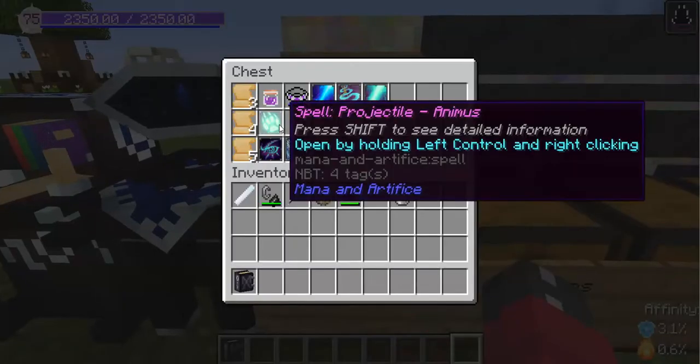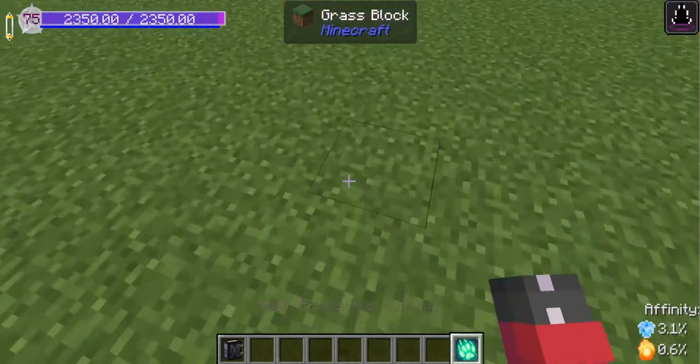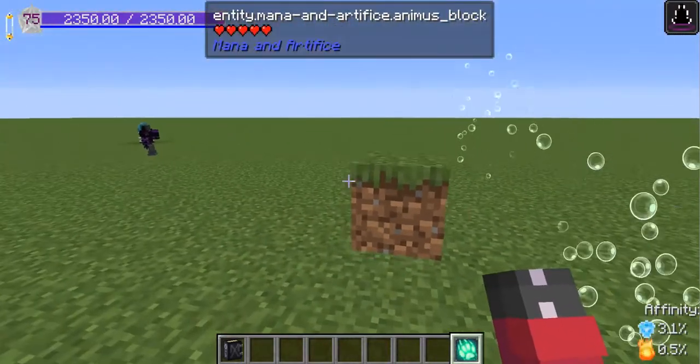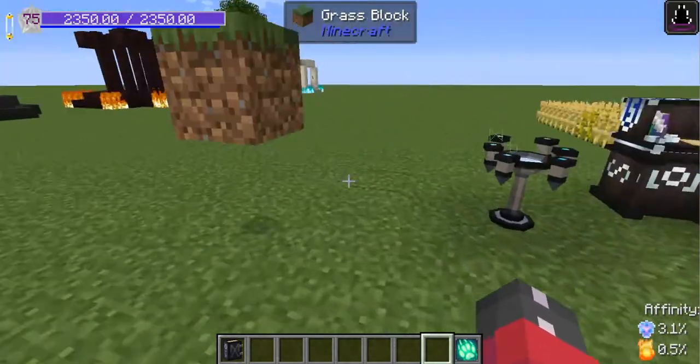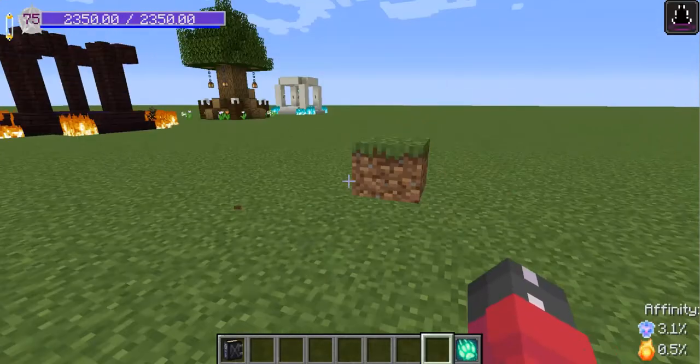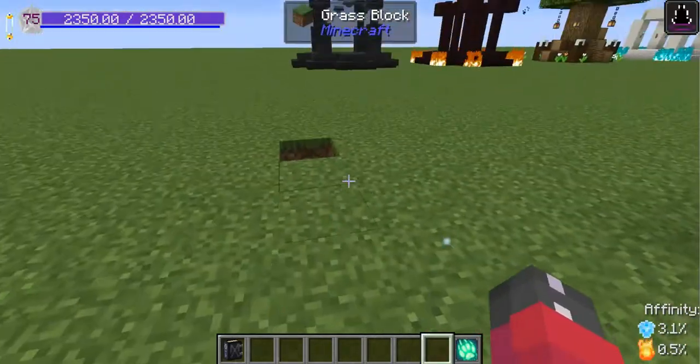In Tier 4, you gain a new spell called Animus. This will animate blocks to be your allies. However, these allies will fade away over time. They also can leave behind quite a mess because they are animated blocks, and when they turn back, wherever the block is, they will turn back into their block form.